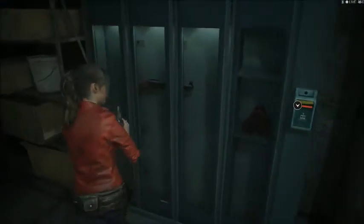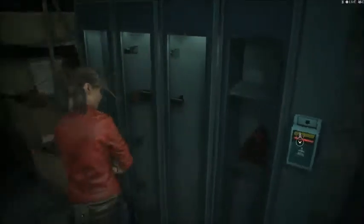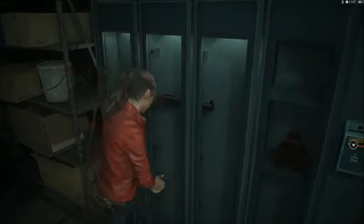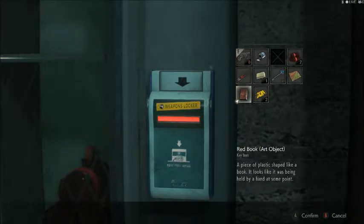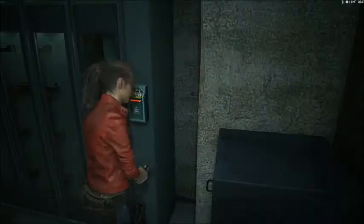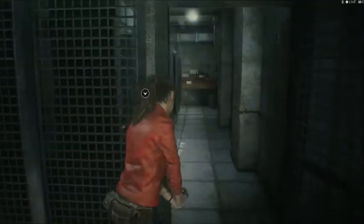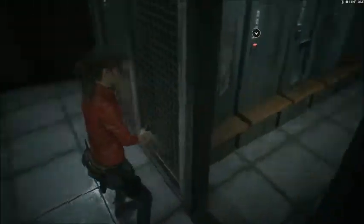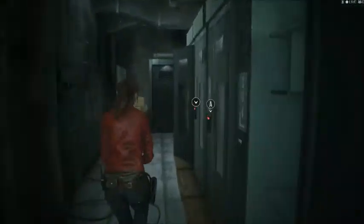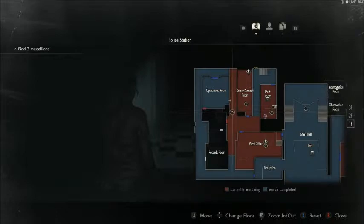Looks like I can get a very short-barreled shotgun — or is that what they call a pistola? That one I left up in the room with the ruby statue. Let's just go around the other side. That door is blocked off — other way. Except there's a zombie there, and some wreckage.